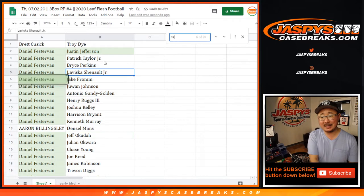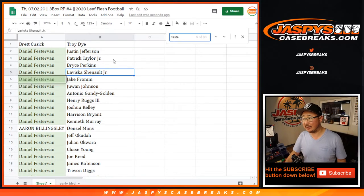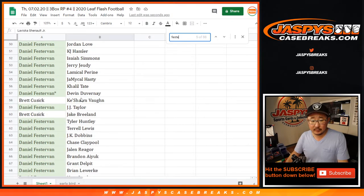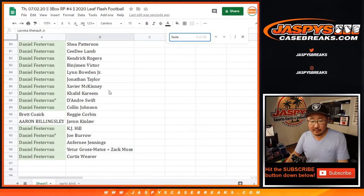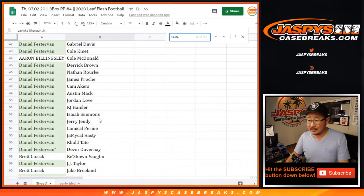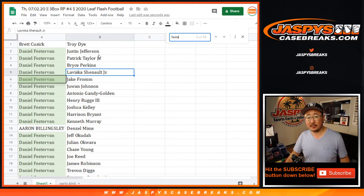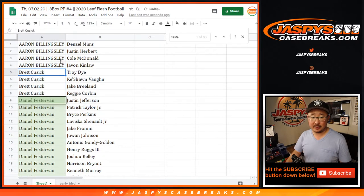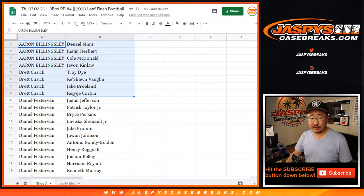I'm going to show you the list as is right now. Daniel has most of the spots — let's highlight his name. Those are all your players, Daniel. Brett, Aaron, there are your names. Justin Herbert, there you go. Brett, some Keyshawn Vaughn in there for you. Daniel has the rest. Any trades? I'm going to pause the video, allow people to maybe think about a trade or two, and let me go grab the boxes.